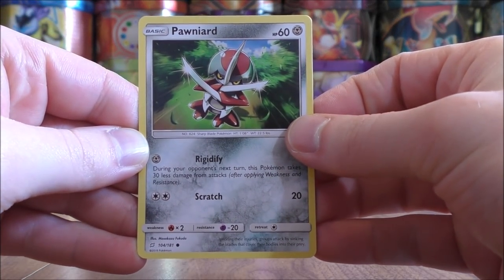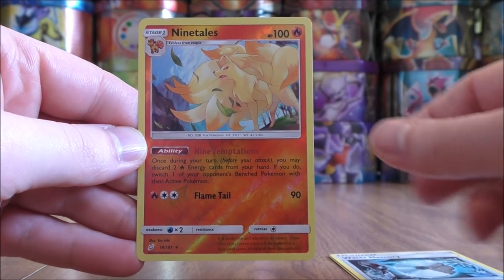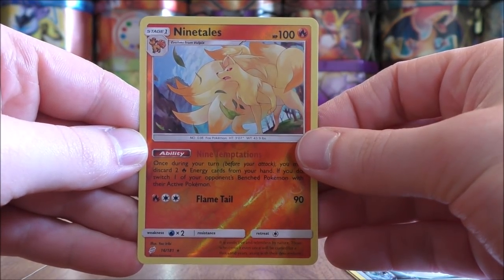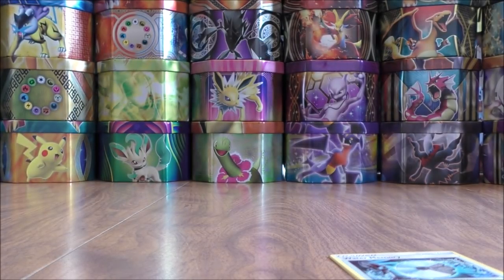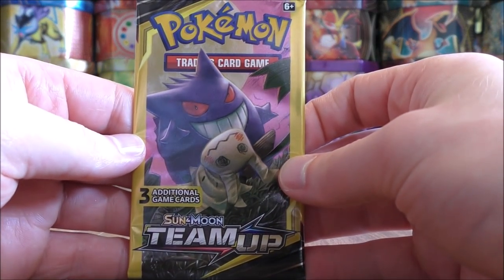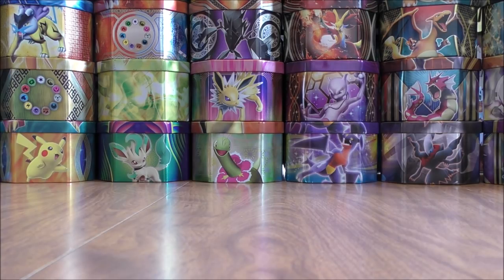Pawniard starts the next pack. Water Memory, and the final card would be a Ninetales, and that is a rare reverse holo. So going two for two on the last two packs — rare holo into a rare reverse holo. As far as the difference between these mini packs and the regular booster packs, I still recommend the regular booster packs over these mini packs, because you are guaranteed a rare in the pack plus a reverse holo.